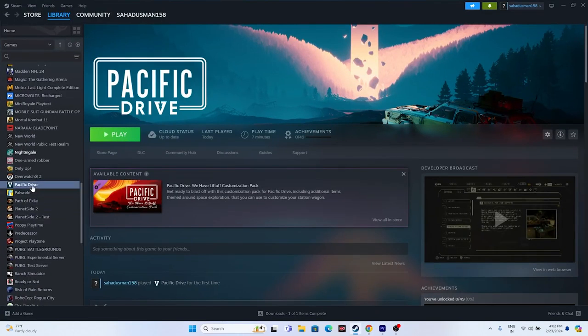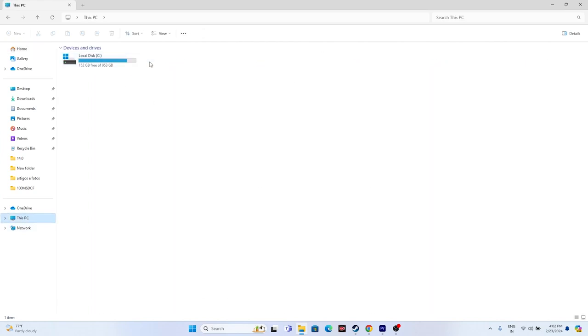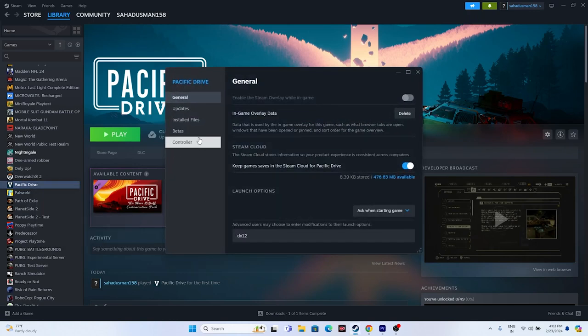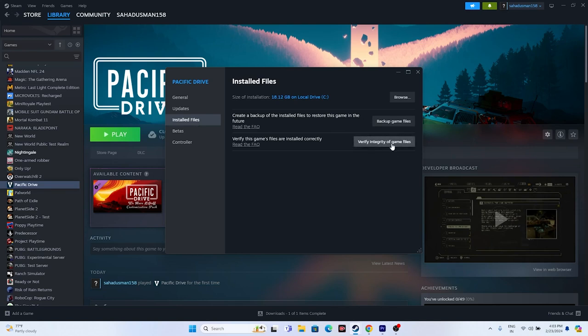As a last resort, uninstall and reinstall the game. Go to Steam, right-click the game, Manage > Uninstall, then reinstall it to a different drive location rather than the same one. Alternatively, verify the integrity of game files: right-click the game > Properties > Installed Files > Verify Integrity of Game Files. This will check for corrupted or missing files and fix them automatically.